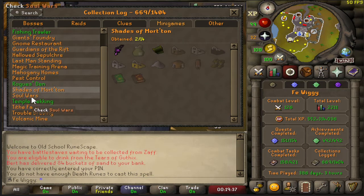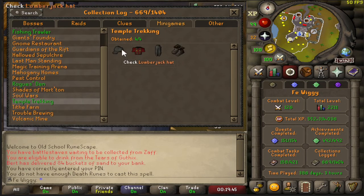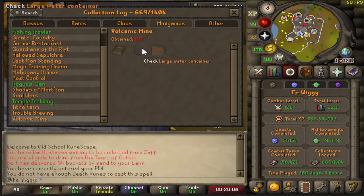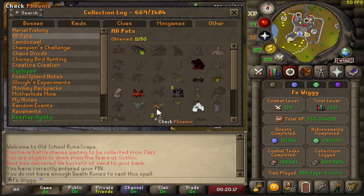Soul Wars — one out of three, I got the little crater. Temple Trekking — four out of four. Tithe Farm — two out of seven, I got the straw hat and herb sack. Trouble Brewing — one out of thirty. I've never done Volcanic Mine before, so zero out of three.